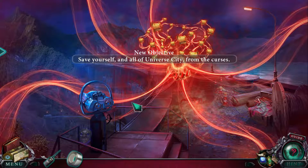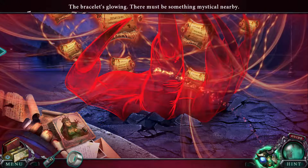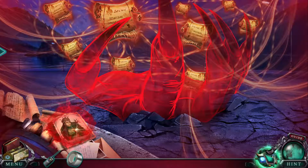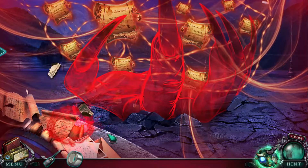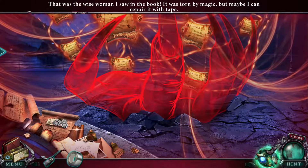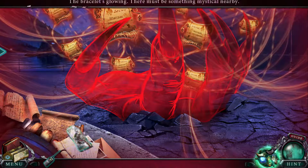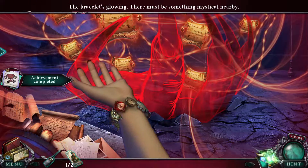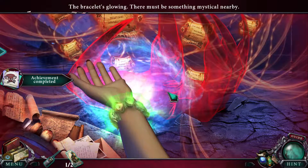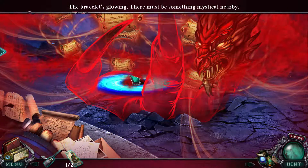New objective: save yourself and all of Universe City from the curses. Oh hey, there's that picture I needed — but it's blocked by something. It was torn by magic, but I've got tape. The bracelet's glowing — there must be something mystical nearby. Yeah, it's the evil villain. I think we all knew the villain was here.